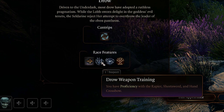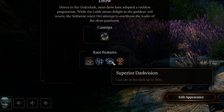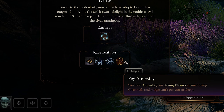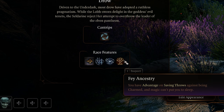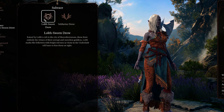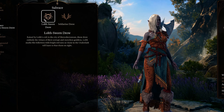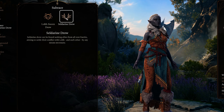Both drow and dark elves are known for their ruthlessness and goals-above-everything approach to life. With this race, Morathi will start out with the dancing lights cantrip, a fairly standard movement range in battle, proficiencies with a bunch of weapons she'll never use, superior dark vision, and an advantage when defending against charms and sleep. We're going to stick with the Lolth-Sworn drow rather than the Seldarine, as dark elves in Warhammer are definitely on the evil side rather than seeking allies and settling conflict.